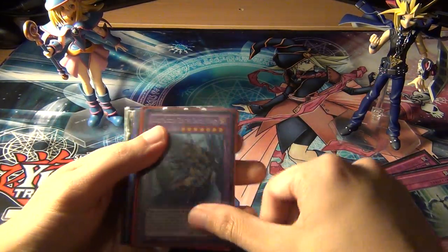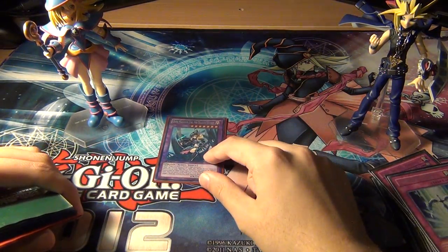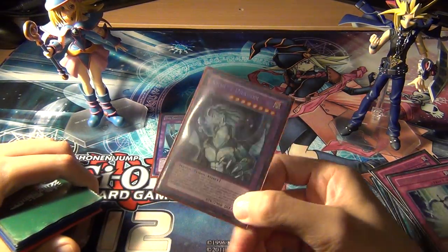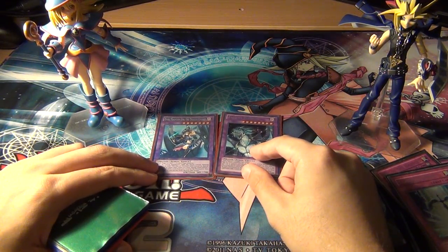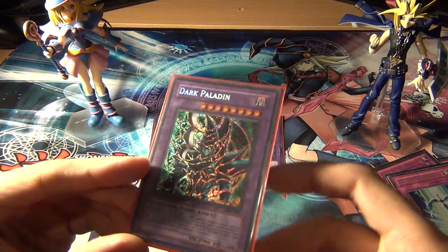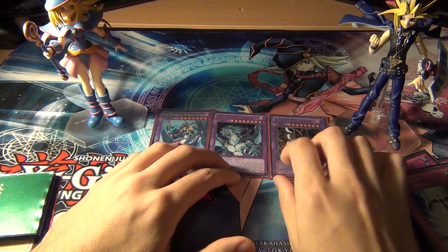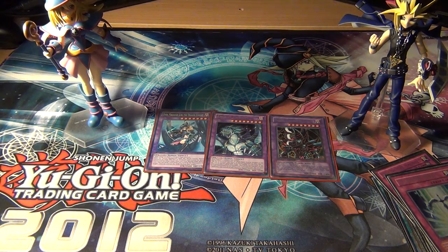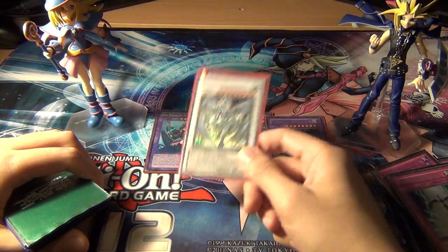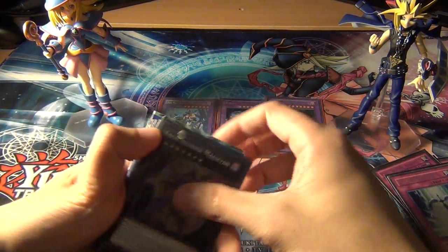For the extra deck: one Dark Magician Girl the Dragon Knight — she's a card I pulled in an unboxing video a long time ago and never got a chance to use competitively until now. One Amulet Dragon — same deal, Eye of Timaeus gets both of these out. It also gets out Dark Paladin, which is an extremely rare copy I've had for many years and I'm glad I can finally put it to good use with this deck. One Stardust Dragon for Starlight Road — just an annoying, pesky card. You negate with Starlight Road, get Stardust out, then use him to negate something else.